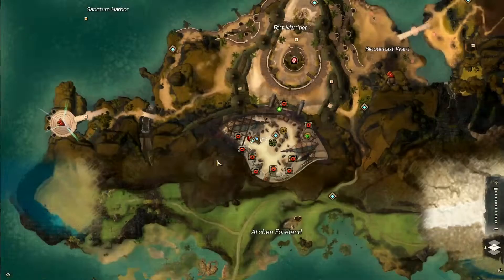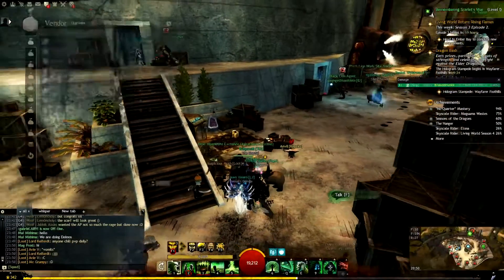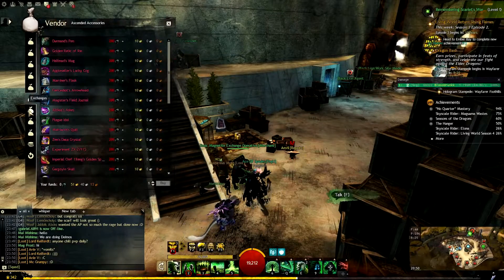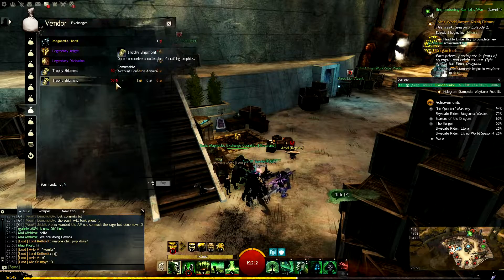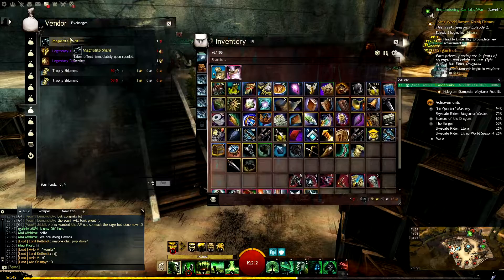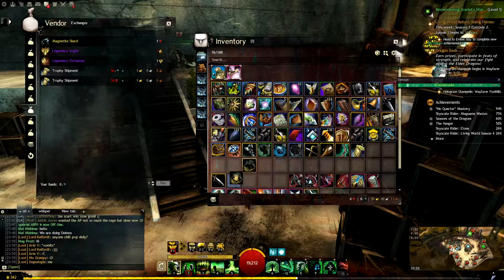There is a second method to buy these trophy boxes, which is raid currency. Some people keep their raid currencies to buy infusions and sell them later to get money out of it, but I don't think it's as effective as buying these boxes, because those infusions cost around 2k currency — and with 2k currency you could get nearly enough tier 6 materials to craft a full set of legendary armor.